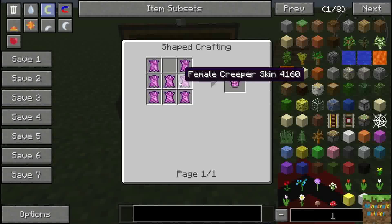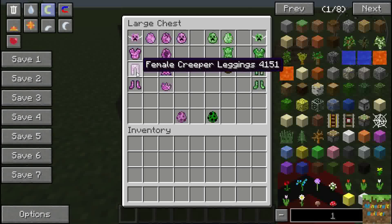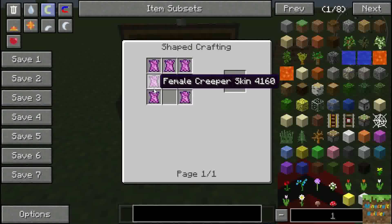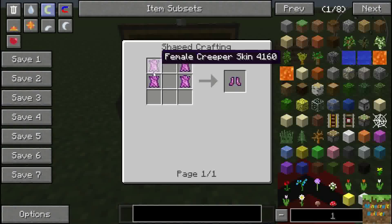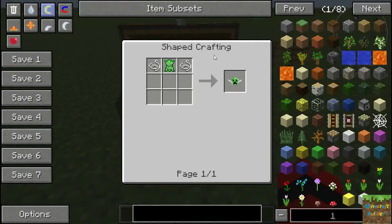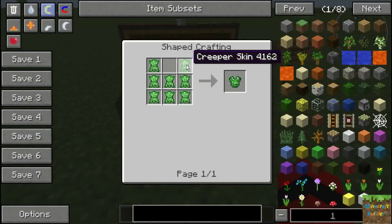The female creeper leggings follow the same recipe as normal Minecraft leggings. Going over to the male side, the mask is the same - two pieces of string and one creeper skin - and the rest follows the normal Minecraft recipe.